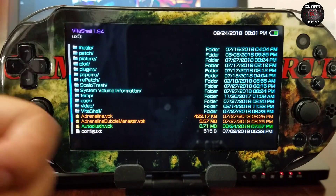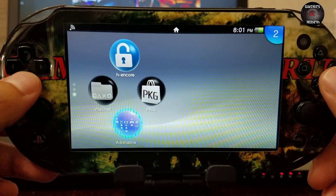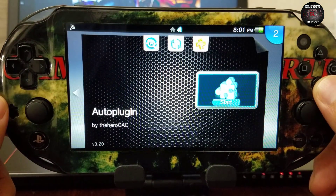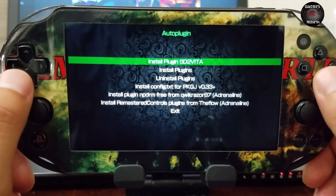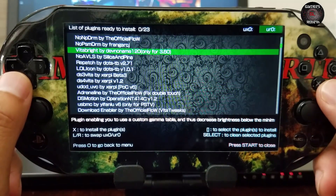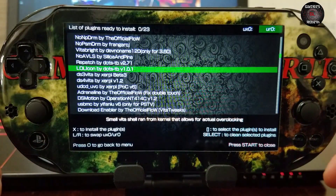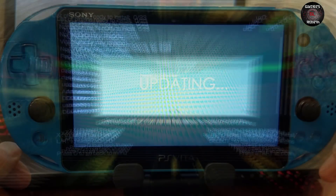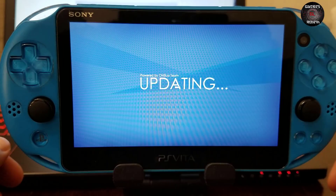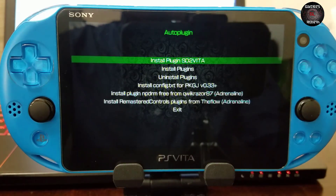This is awesome — I can't wait for this plugin to be enhanced even more. In the Auto Plugin we can see the latest version is installed. We select 'Install Plugins' and we can see all the plugins listed. We select lol_icon by Dots, press X, and that's it — then press Start to close. It will ask us to reboot the PlayStation Vita. If you already have the plugin, it will update automatically via the network.